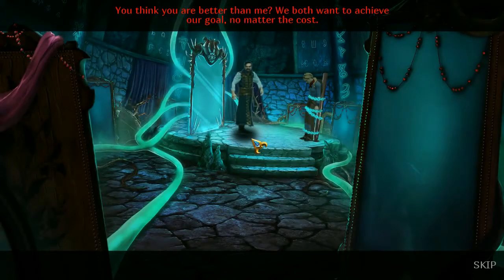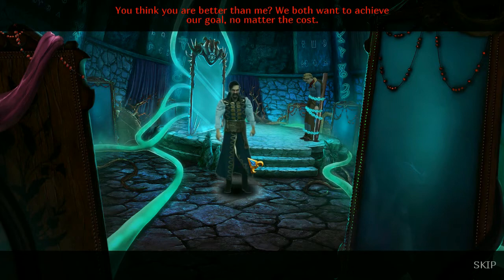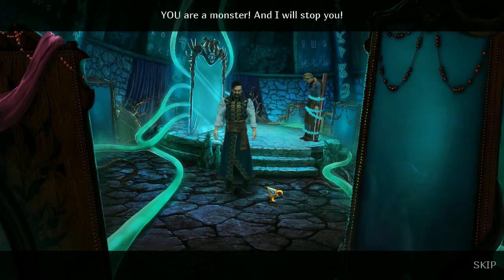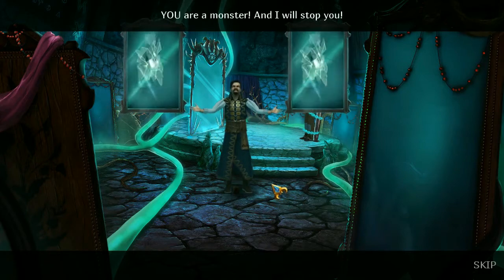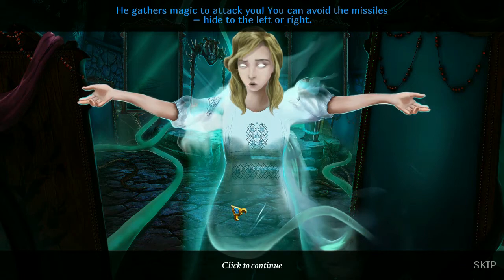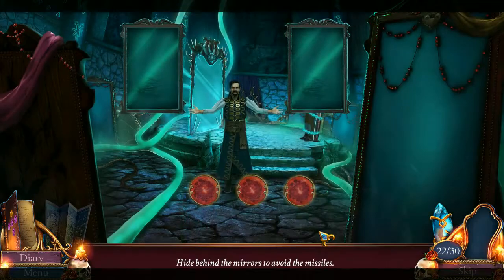Let's recalibrate that amulet. 'You think you are better than me? We both want to achieve our goal, no matter the cost.' I don't know that that's true. 'The ends justify the means, don't you think?' No, I largely think they don't. 'You are a monster, and I will stop you.' He gathers magic to attack you. You can avoid the missiles. Hide to the left or right. Good luck. Thanks for coming back to help me with this.